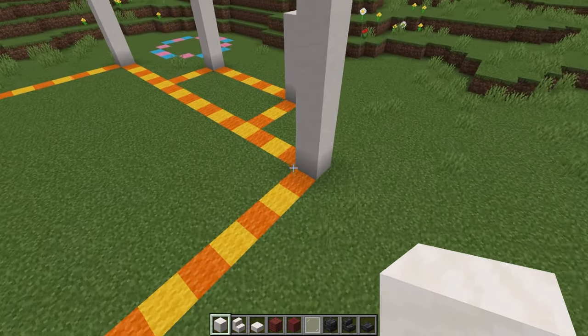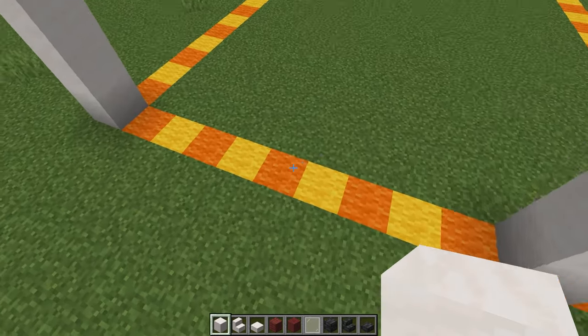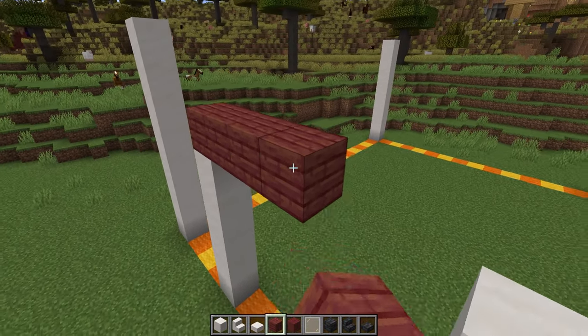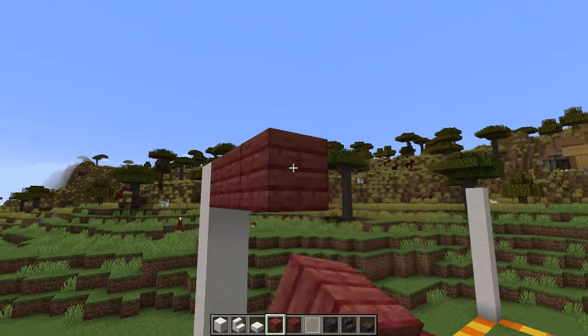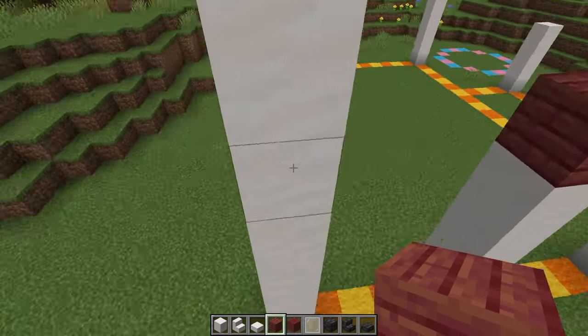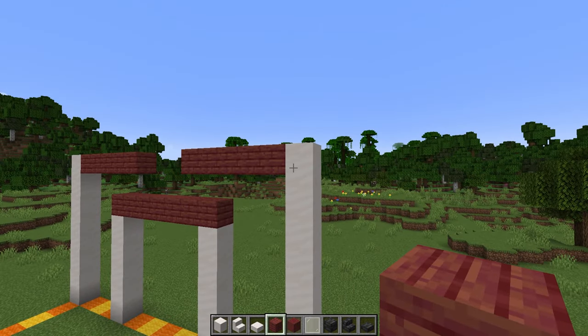At the front, come in and leave 3 blocks, and then on the 4th block, we're going to build up to 5 on each of these 2 sides for the entrance. Now we're going to take a line of mangrove planks across the top of this door, and then from this pillar right the way across to the other side, we're going to fill everything apart from this doorway in with these mangrove planks. We're also going to fill in the side and the back right the way to the top with the mangrove planks as well.